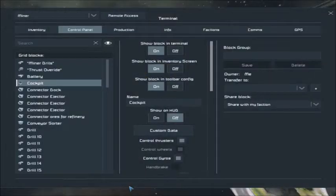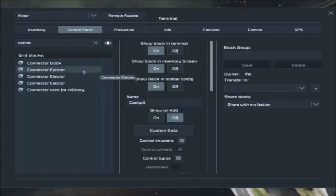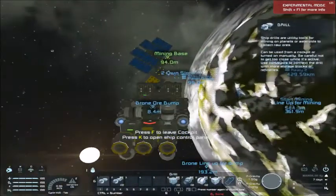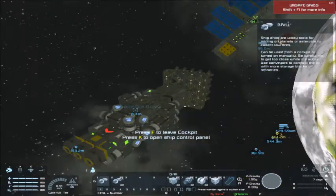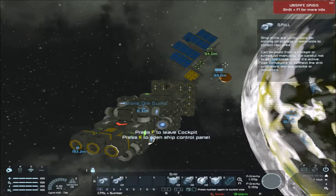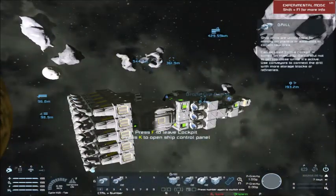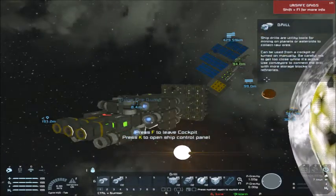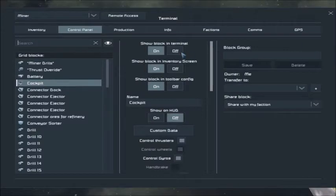I'm just going to make sure the connector is off so that we are not dumping ore out of the red connector while mining. I'm also switching off the ejector for stone — I want to have something to dump and show. As it's very finicky to set up an automated mining run, you're going to have to try it a few times to get it perfect. I'll mine stone just to show that I can dump material.